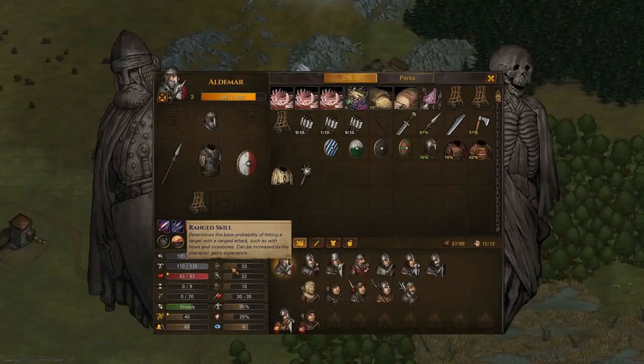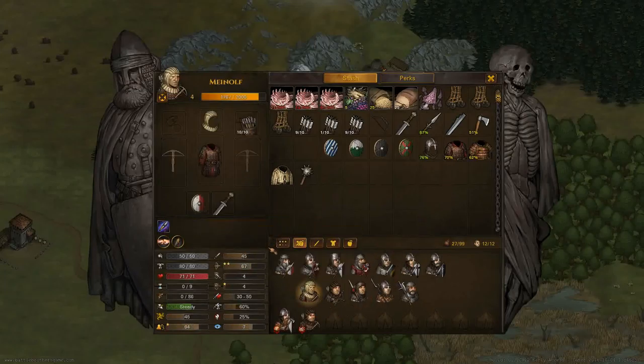We then have ranged skill. Looking at Milnoff here — he has quite a high ranged skill of 67, meaning he's got a 67% base chance to hit, and then you get a few minuses based on the distance he is from the target and any cover they have.